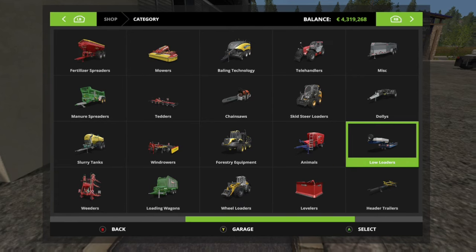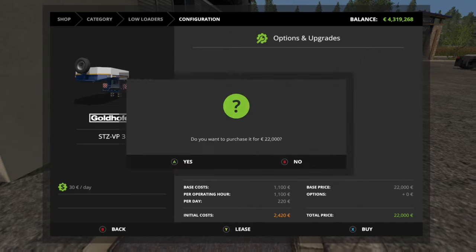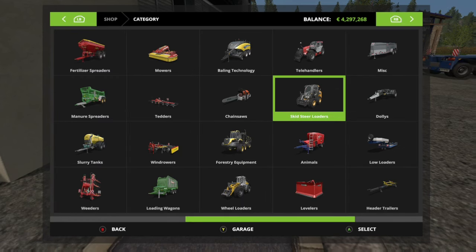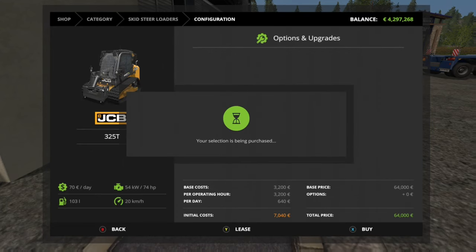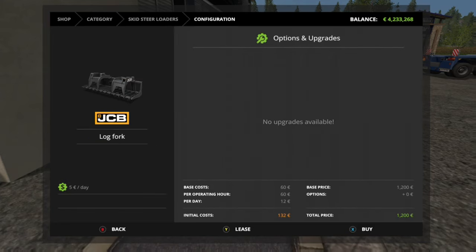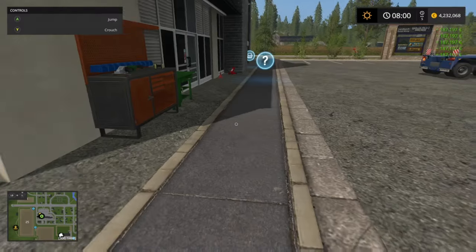Now we're gonna get a little low loader, the new one. I don't really know how it works — well, I know how it works now, but I didn't know when I made this video. They also added in little skid steer loaders, which is pretty cool — like little bobcats, as most of you might understand.